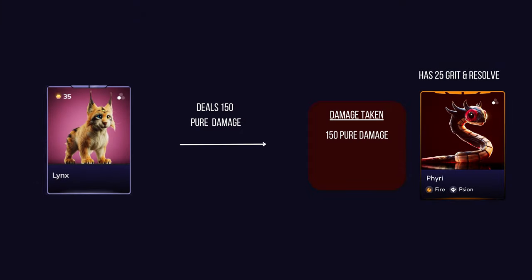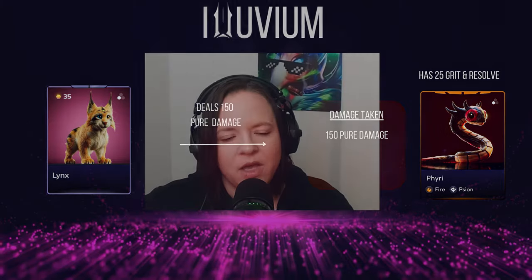Let's clarify pure damage: in alluvium, if an attack deals 60 pure damage, it causes the full 60 points of damage without any reduction — grit and resolve don't apply, so it always deals the full force. With this in mind, consider pairing toxic affinity with alluvials that can amplify poison damage or capitalize on weakened enemies.